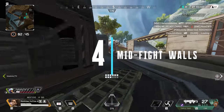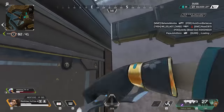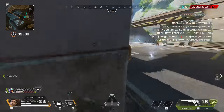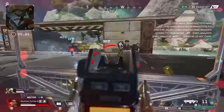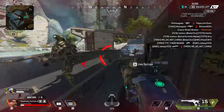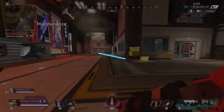With the recent buff, Rampart's wall is actually not half bad in close-range 1v1s. While the deploy time buff was nice, the most important part was almost triple the health while it's going up. This means if you're in an intense 1v1 and you have just a moment — say your enemy goes into cover or starts reloading — throw down a wall right in between the two of you, giving you a huge advantage and forcing them to make a decision.